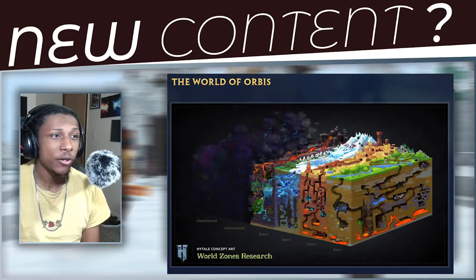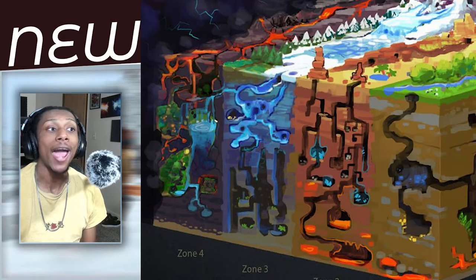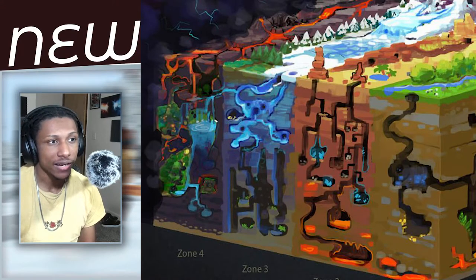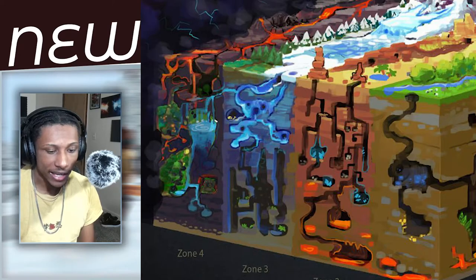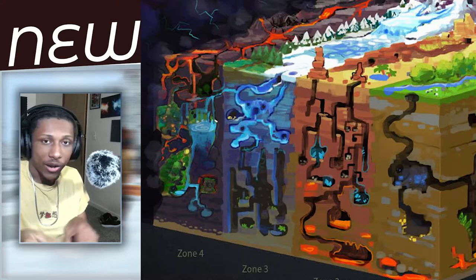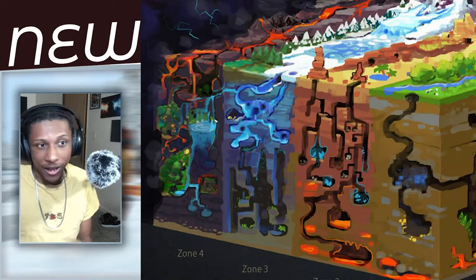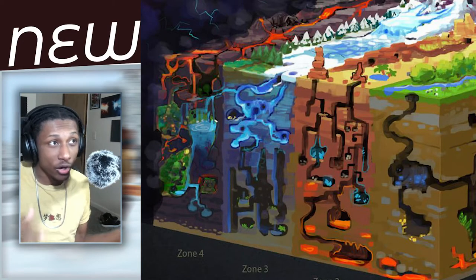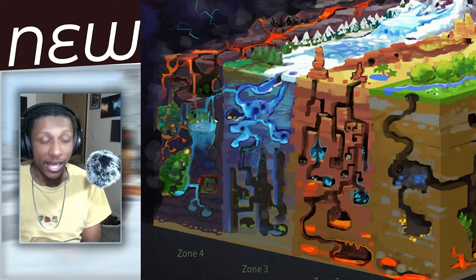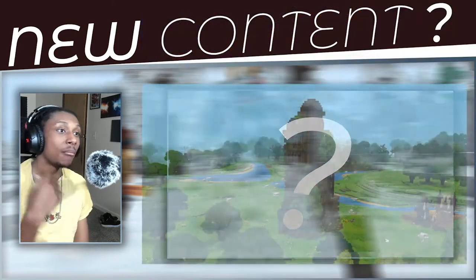One cool thing to point out: if you look deep into the zones you can see different types of cave structures, which is really cool. Each zone has its own unique cave system. In Minecraft, caves are all pretty much the same no matter what biome you're in — same little turns, same nooks and crannies. But in the world of Orbis, different zones mean different types of caves.